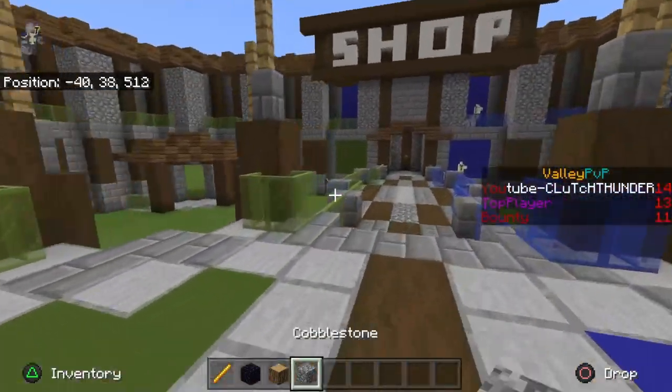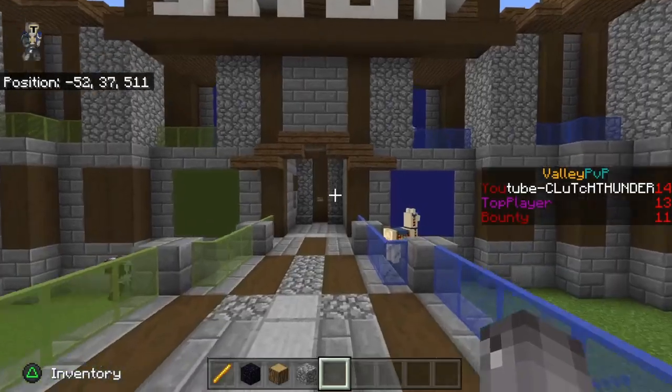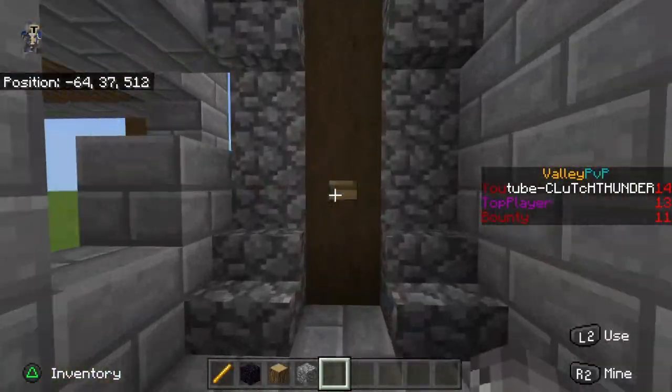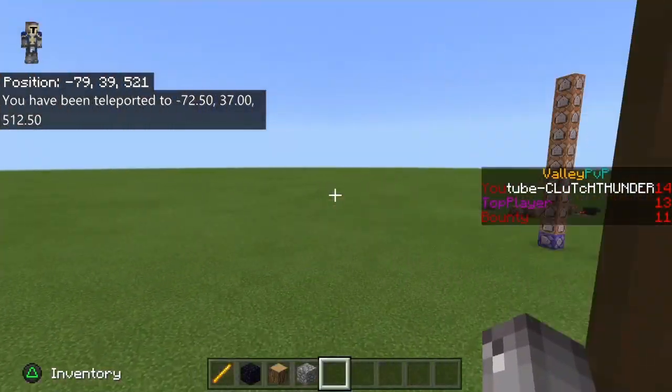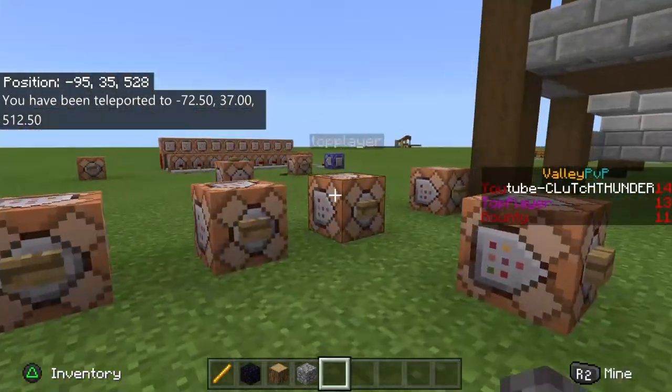But anyways, let's get back to the video — the scoreboard. The scoreboard is super simple. Let's go over here to my scoreboard and use this to teleport. It's just these 6 command blocks.